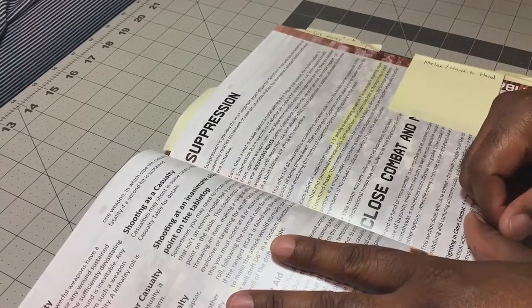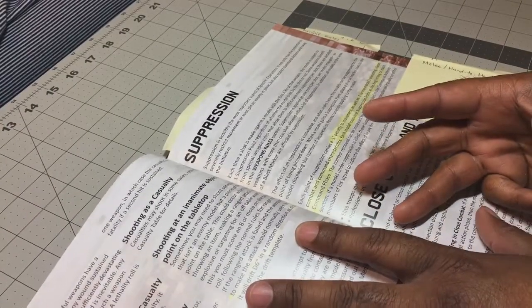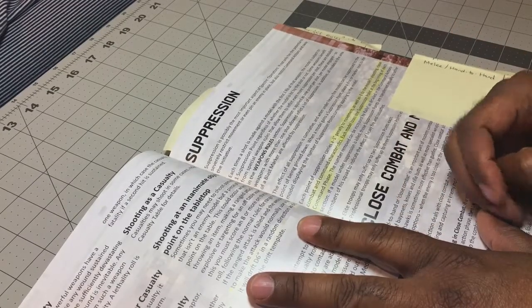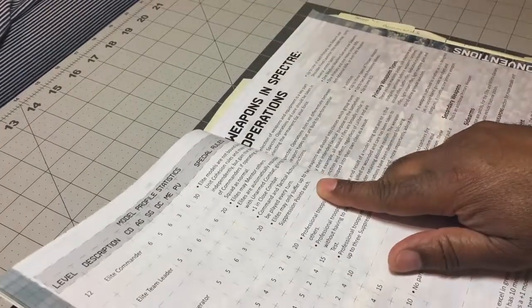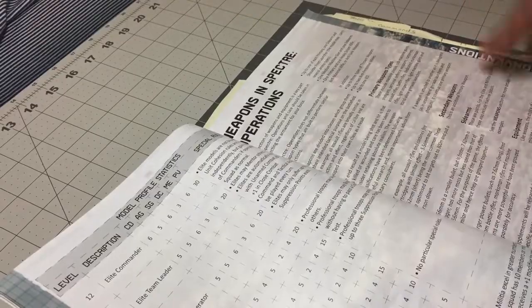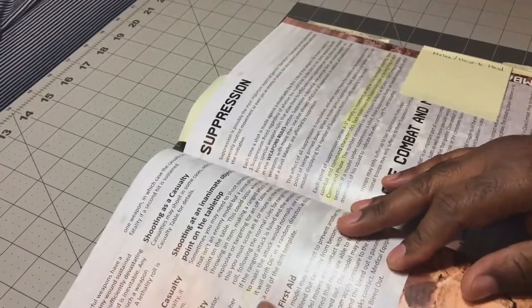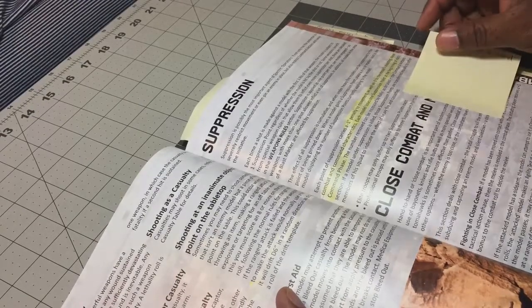So that's your first thing to remember about suppression — if I shoot at you, you take suppression. Remember if you're playing the insurgents, make sure that person is taking their suppression. The second thing to remember about suppression is depending on your profile there is a limit to how many suppression points you can take. For elite, their maximum is up to two points each; for professionals it's up to three points each. So if you're an elite or professional, they do limit how much suppression you can take no matter how many times someone shoots at you.